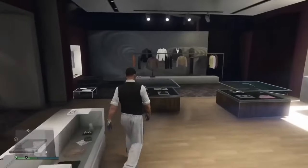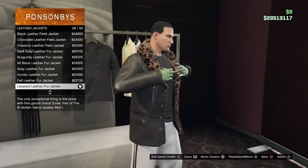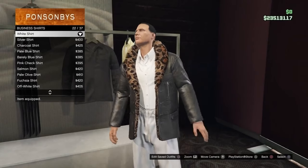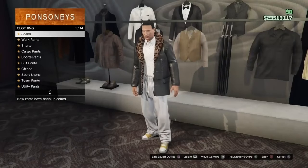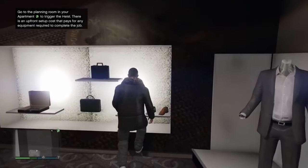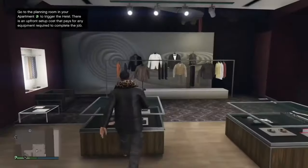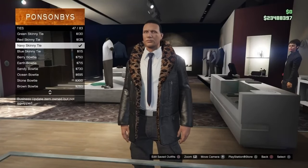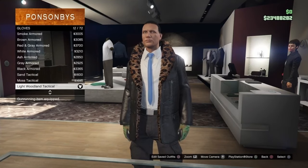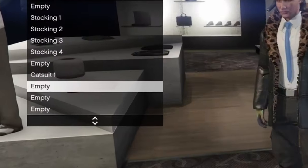Now for the second outfit we need to save. Go onto leather jackets and put on the leopard leather fur jacket. Then go onto business shirts and put on the wire shirt. Next go to arena war pants and put on the black chain pants. Then go onto sneakers and put on pink plain high tops. Go to ties and put on the blue skinny tie. And lastly put on the light woodland tactical gloves. That's it for the second one. I'm going to save this as catsuit two.